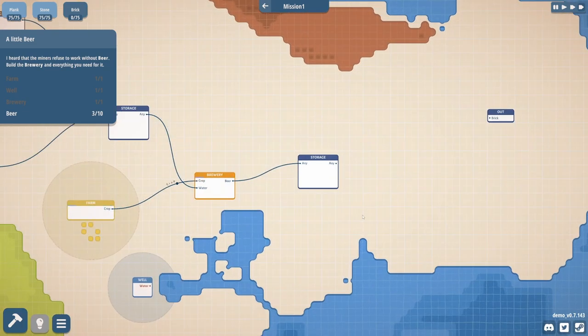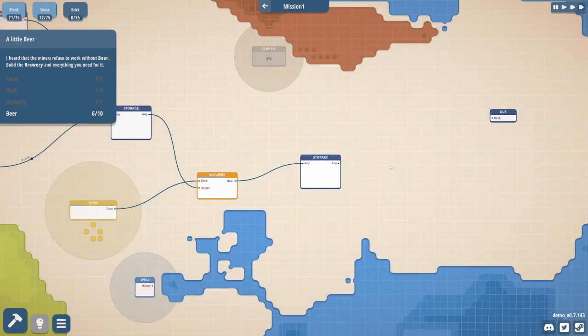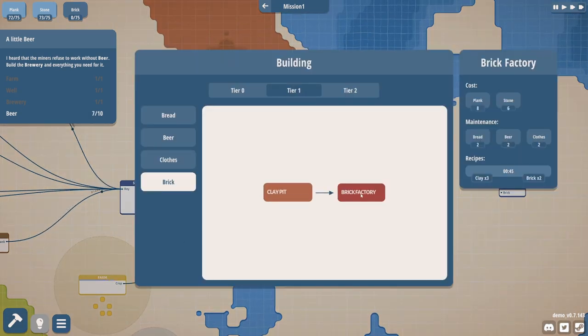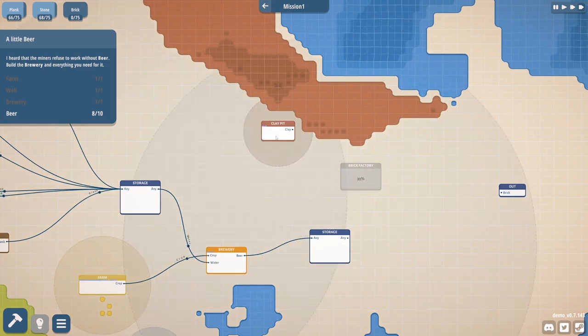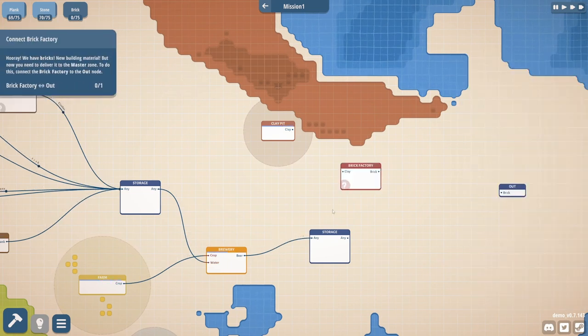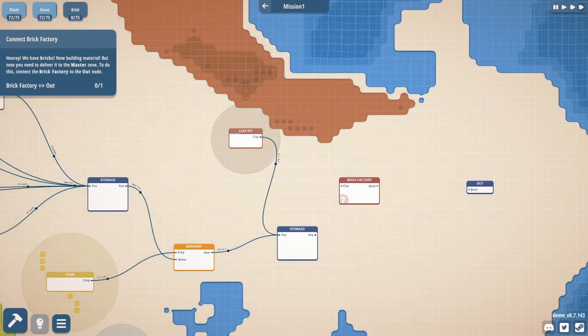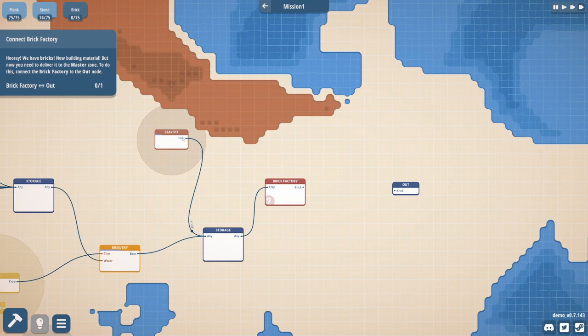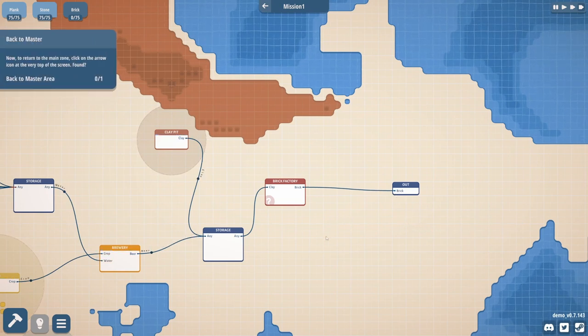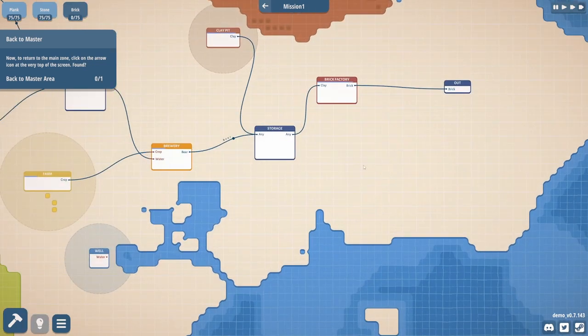We need brick. Let's start working on brick — we need a clay pit. This needs to be near what looks to be clay material. Then we need a brick factory. The brick factory is going to need bread, beer, and clothes. There's clay in the zone which means we can set up the production. We put the clay in the storage and then the storage into the clay — we have bricks! New building material, but now we need to deliver it to the master zone. Connect the brick factory to the out node.